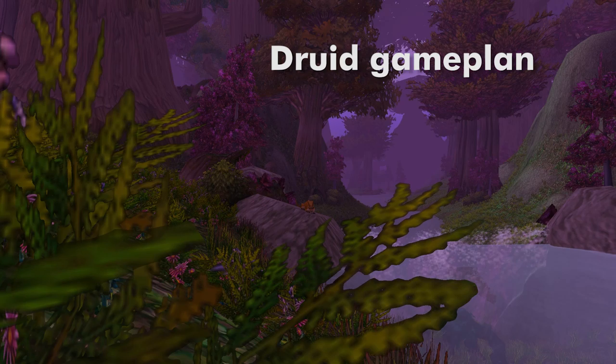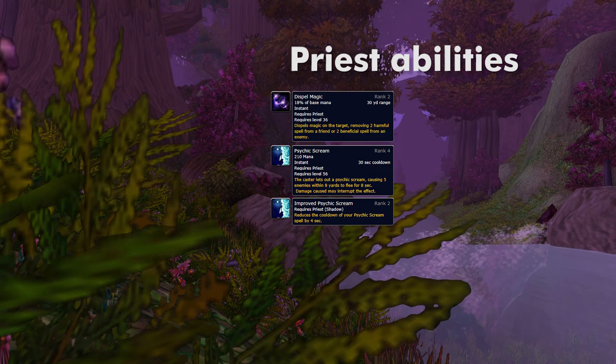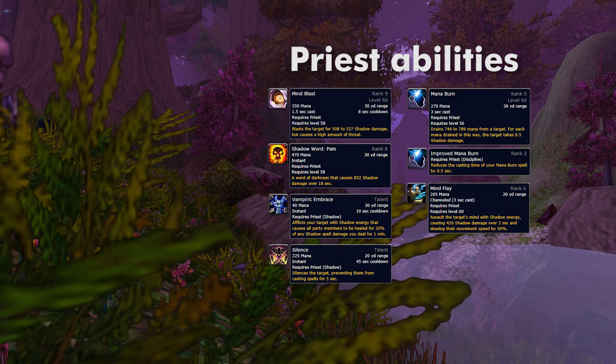If you need to play mana efficiently, you want to deal damage in cat or bear form. Now let's think about what the priest can do to counter us. The priest has offensive and defensive magic dispels, a 26 to 30 second cooldown fear, instant shield, heals as both hard casts and HoTs, high burst, a magic dot that heals the priest when they deal damage to you, a silence, mana burn, and a slow that also deals damage.